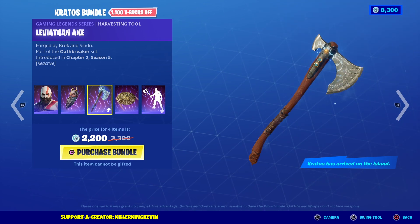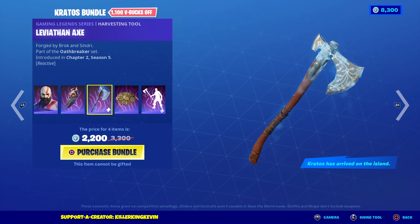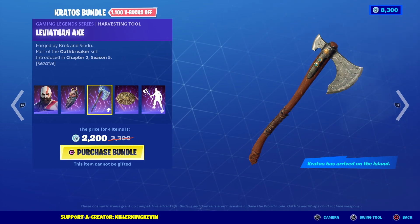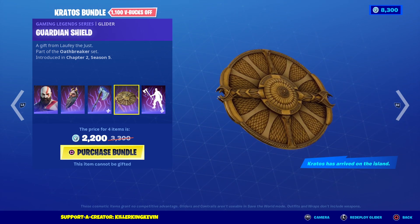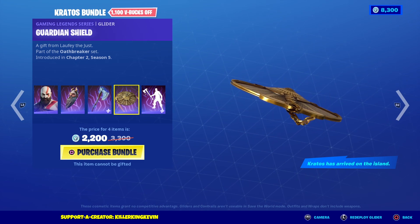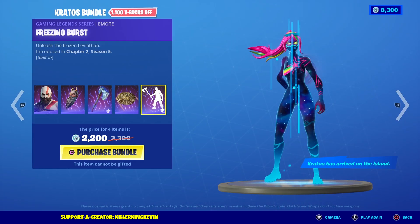You've got the Leviathan Axe — it's reactive as well. When you hit stuff it's like frozen, or maybe it does something else. That is so sick. The Guardian Shield — I thought that was a background but it's actually a glider.